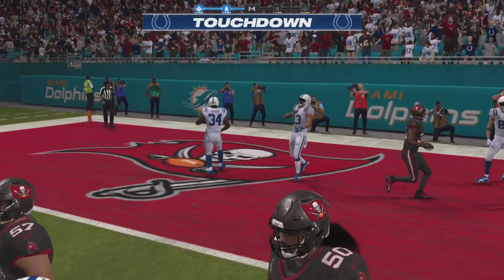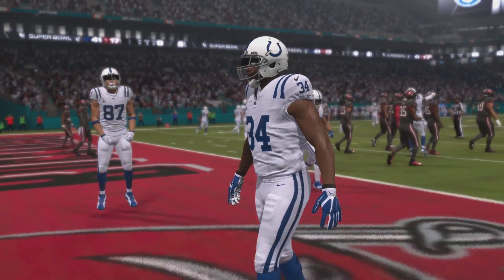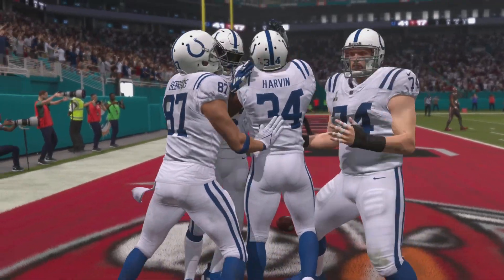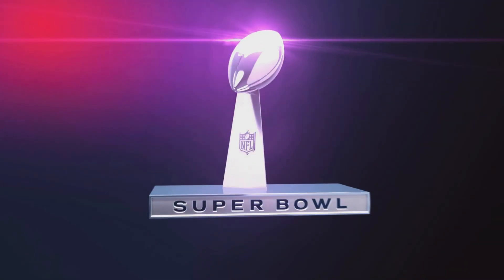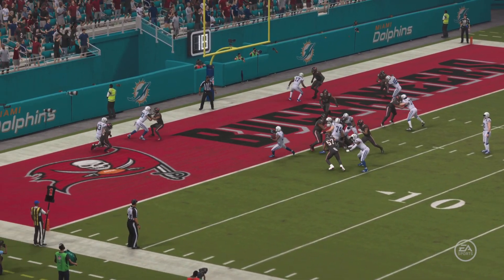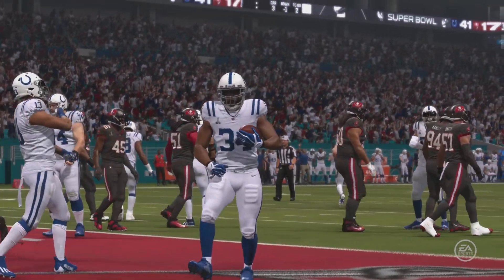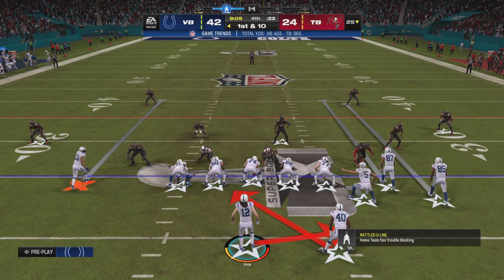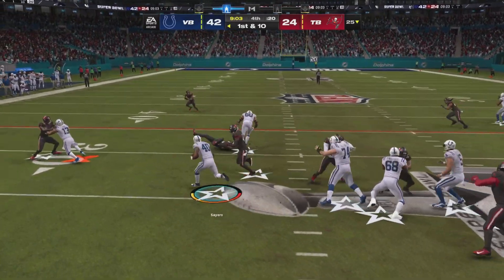And he takes this one in for a Colts touchdown, taking it in from a yard out. The Colts are starting to open things up in this Super Bowl. They moved the ball down the field through the air, and then finally got the running game involved, and it worked to perfection. Touchdown. They'll start this next drive out on the ground.